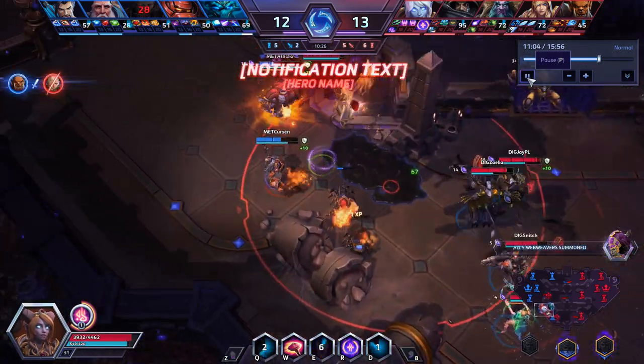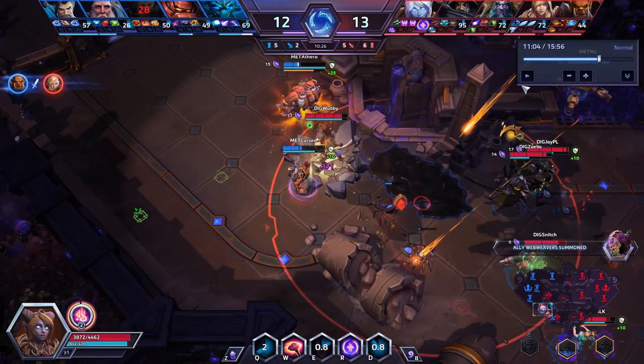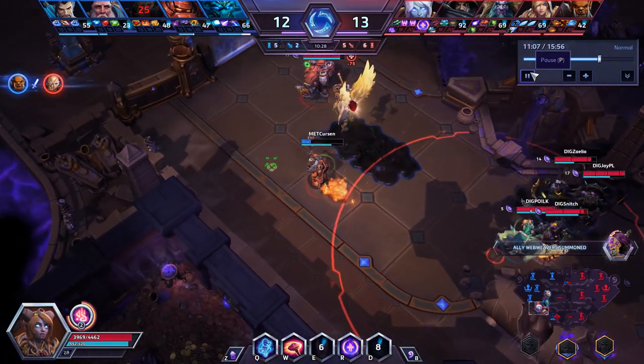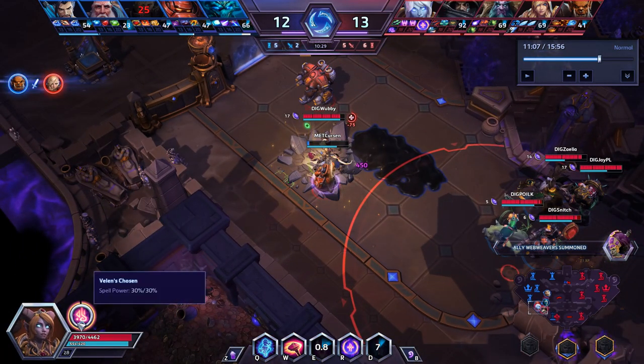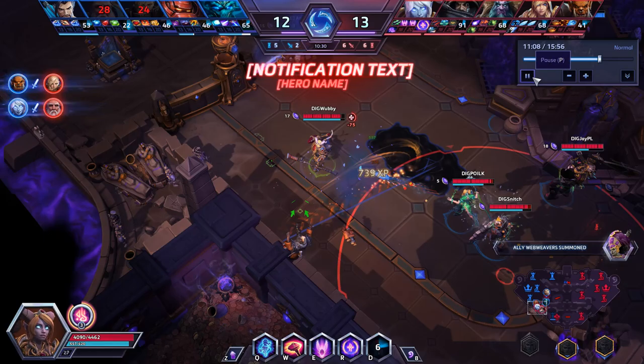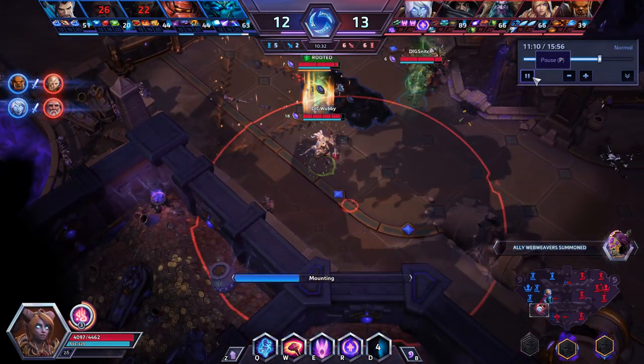She charges up and already has the 10% spell power up. Then she goes for the fully charged E — she has the 20% spell power up — and the E did 371 damage against someone with armor. The E's back up again, another E goes off, and with the 30% spell damage she did 450 damage. You can immediately see the potential of how scary you can get very quickly: dealing huge damage, followed by a quick auto attack doing 250 damage, finishing off the Deckard Cain.